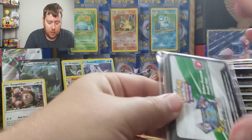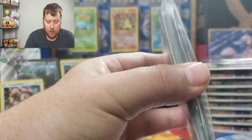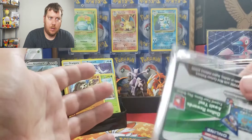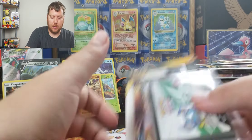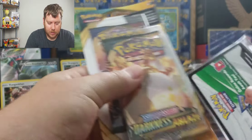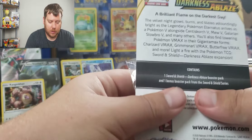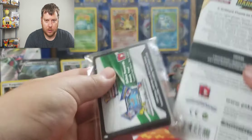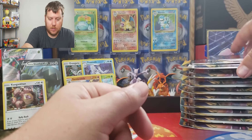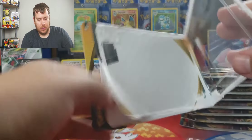There are promo cards from Sun and Moon and Sword and Shield in the giveaway. I found some more code cards, so it's gonna be a mixture of booster packs, blister packs, check-lane blisters, and fun things. I tried to put one of each that I had, and I added more code cards. At 200 subs, someone's gonna win. I wanna make a little mystery of what's in there, and you get the Sword and Shield and Darkness Ablaze pack to go with it.